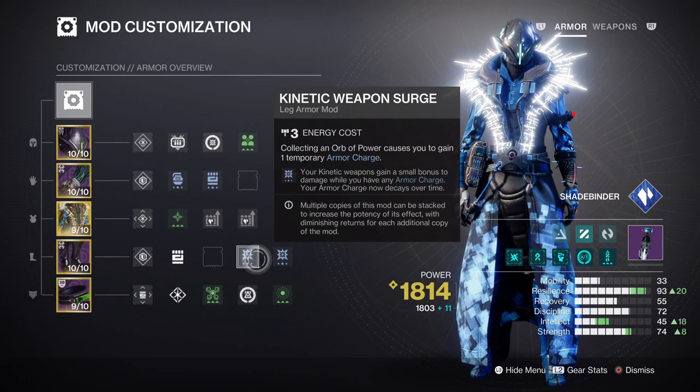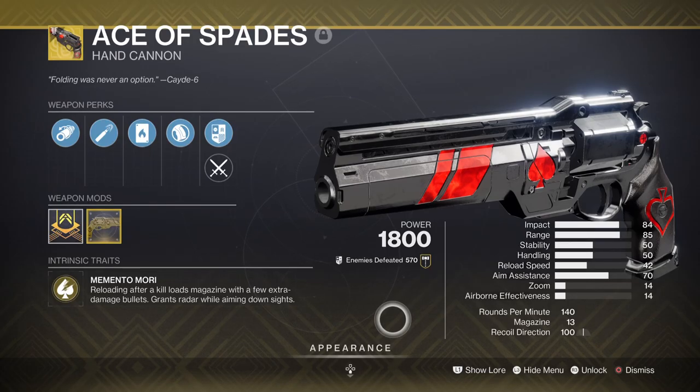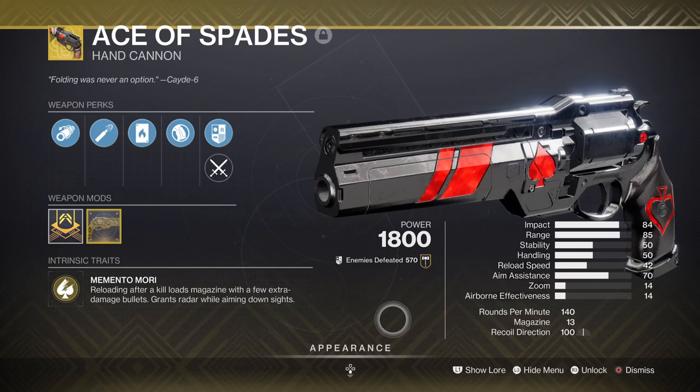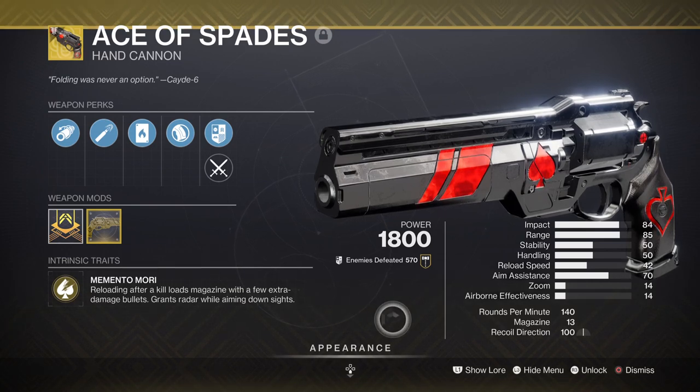Ideally, netting headshots will be the play here if you really want to bring this build up to full potential. Now, the main weapon being used will be the Ace of Spades — an unusual pick as we haven't touched this weapon in years — but it works fantastic when paired with Chromatic Fire.